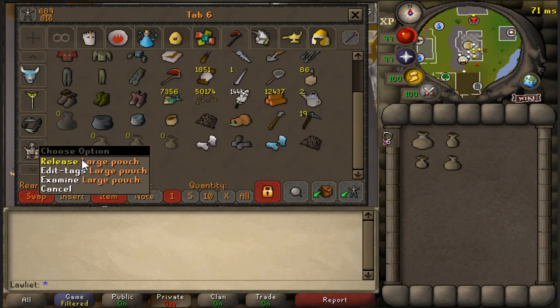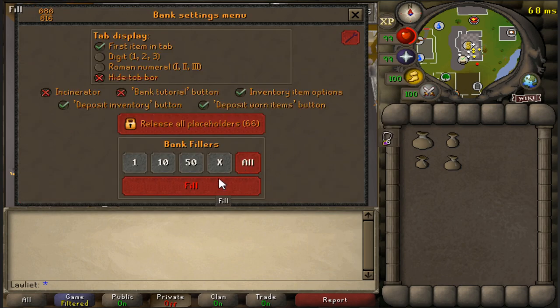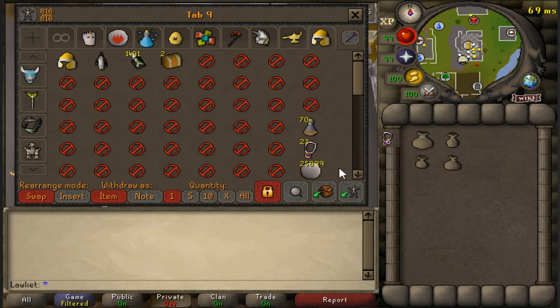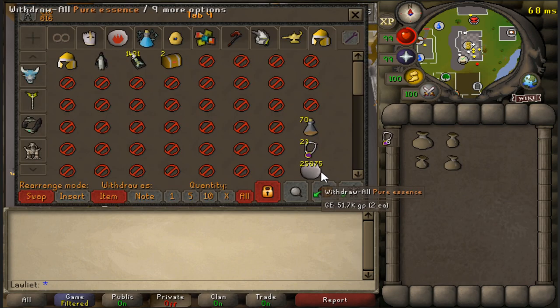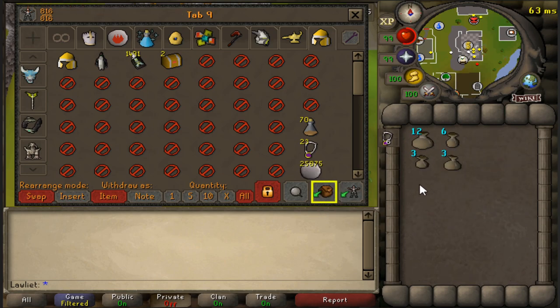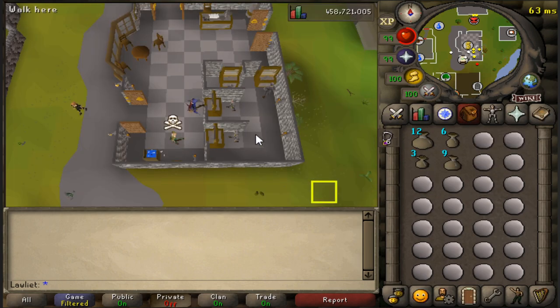You'll also be needing some glories and stamina potions. Here I am just emptying my bank of the placeholders for the rune pouches and inserting fillers so that the banking is a lot easier and smoother. Whenever I hit the deposit inventory button the runes that I craft will go in there but the rune pouches will stay, which is pretty nice. This is also the first time I'll be using the Menu Entry Swapper plugin in RuneLite for runecrafting.